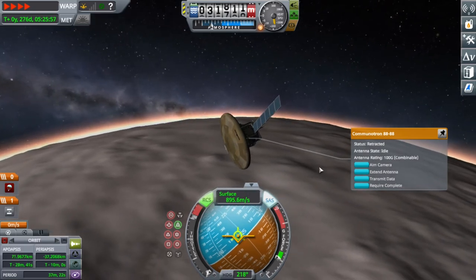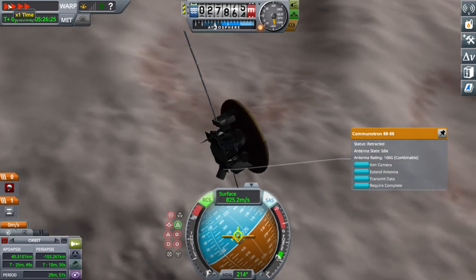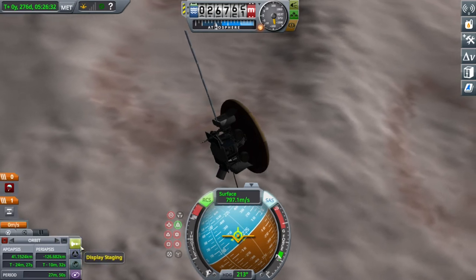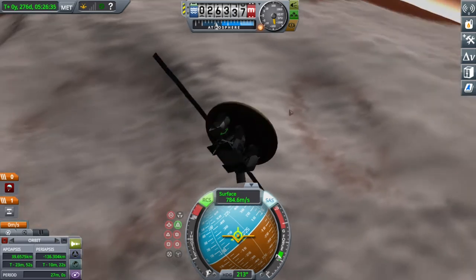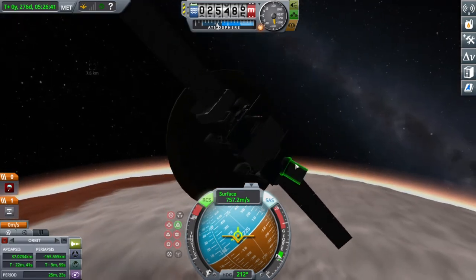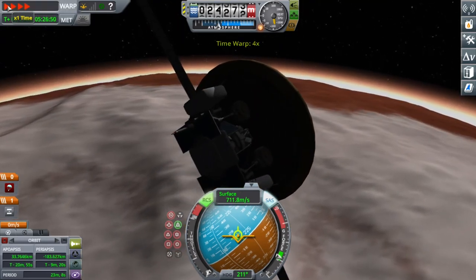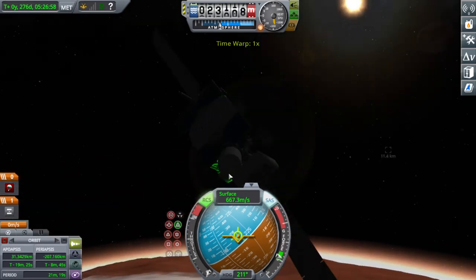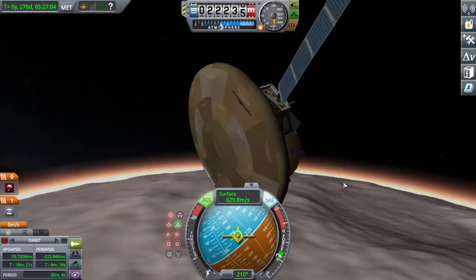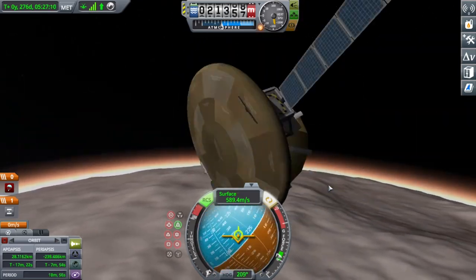I'm entering the atmosphere of Duna and I'm not going that fast. I haven't had a bad re-entry — entering Duna's atmosphere has been really nice. I'm trying to rotate the craft to create more drag because when I look at the map screen, my trajectory is nowhere near the snow region. The solar panels still haven't broken.